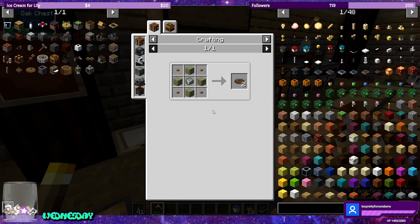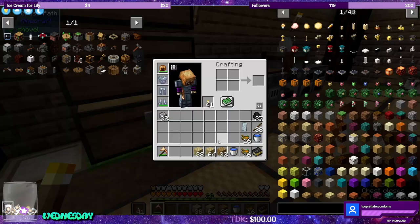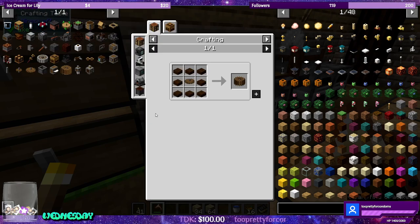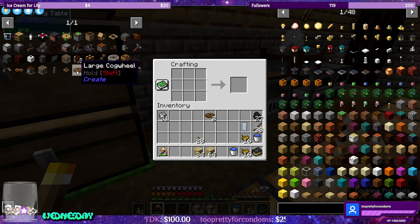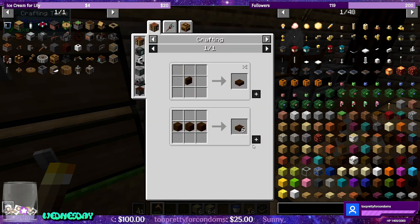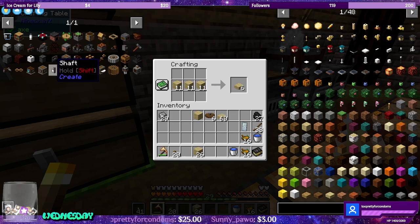Water wheels. We're going to need large cog wheels, which require buttons and planks. Let's grab the planks and turn these guys into buttons — 32 buttons. Let's make some large cog wheels, two of these. We need a large cog wheel and slabs to make water wheels. I actually want to make six water wheels in total, so let's go ahead and make some slabs as well. 60 slabs sounds good.